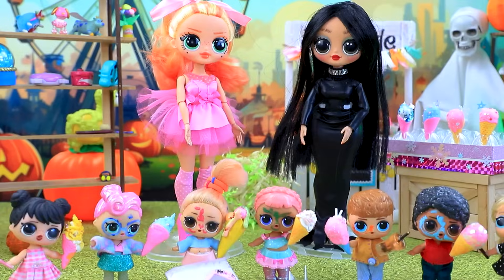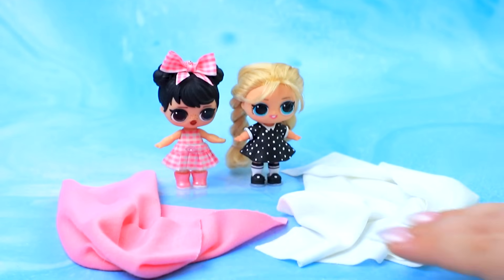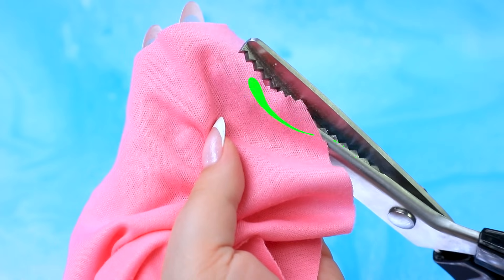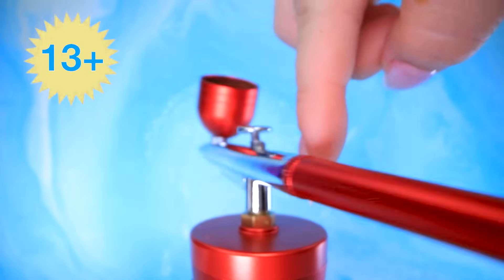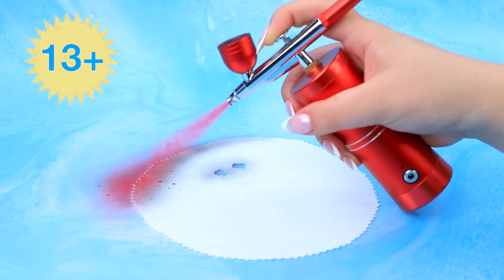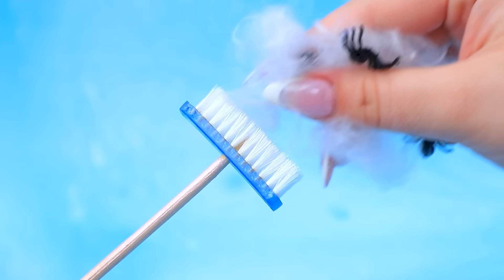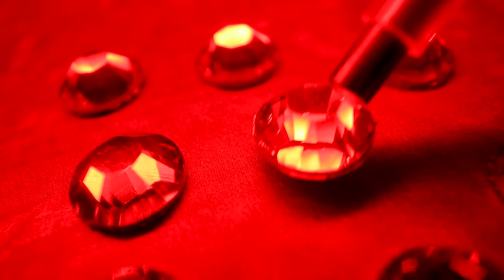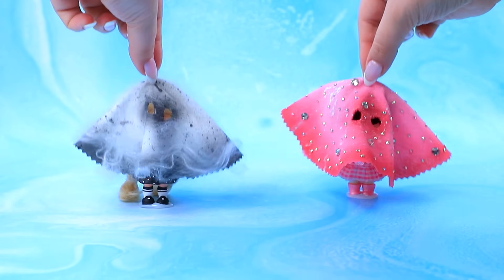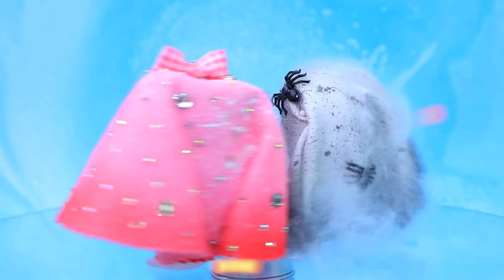Here's some ice cream! Fabrics will come in handy — let's decorate the edges. Holes have appeared. The airbrush is ready — let's color the details. Wow, so much spiderweb! Let's decorate the outfit. Precious stones — let's try them on. Ghostly looks in the kids' style!